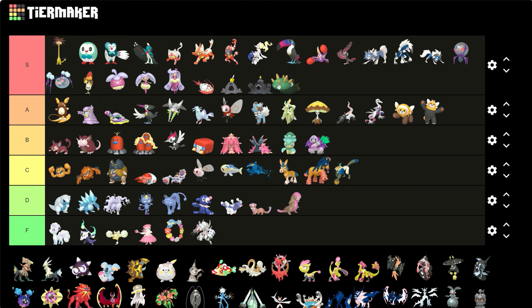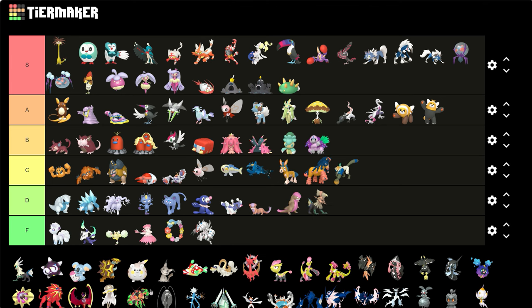Pyukumuku — I'm giving it an S just because of its color diversity. Type: Null — I'm pretty sure it's just the helmet that changed, and maybe the feet. I think it just got yellow highlights and the helmet turned a bit brighter. That's kind of trash. At least the Silvally looks a little different — the whole head turned yellow — I get better than that but it's nothing too grand.